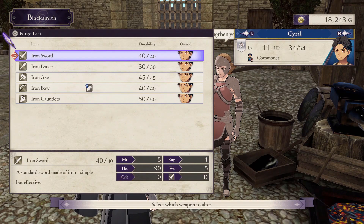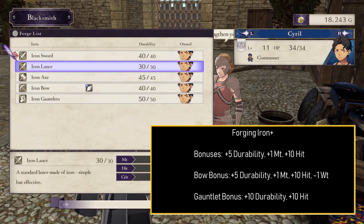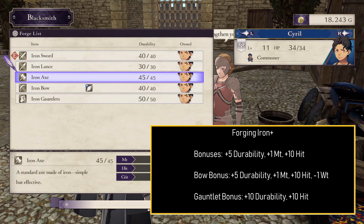Moving on to iron weapons — they are stronger than training and lighter than steel, so you'll be using them a lot throughout the game. For getting iron plus weapons you get plus 5 durability, plus 1 might, and plus 10 hit. Basically they get a bit more consistent and a little extra damage.